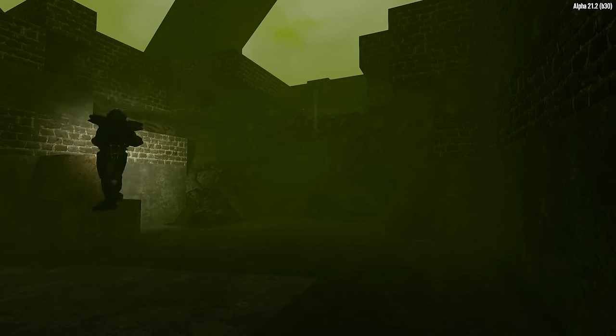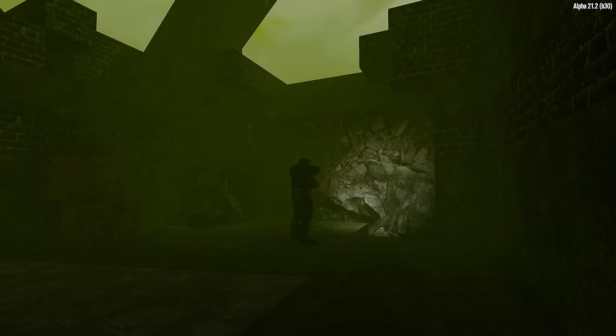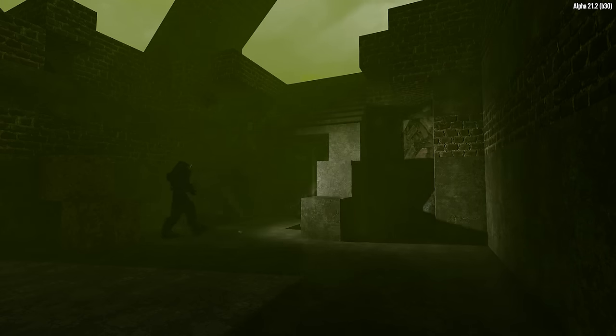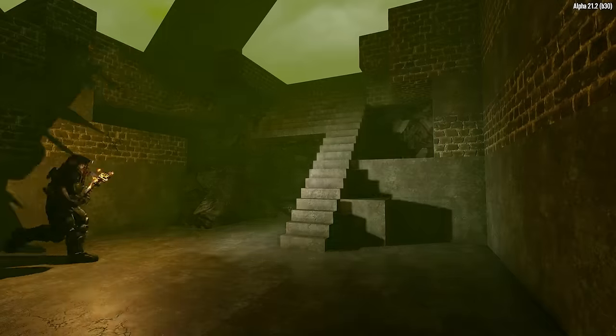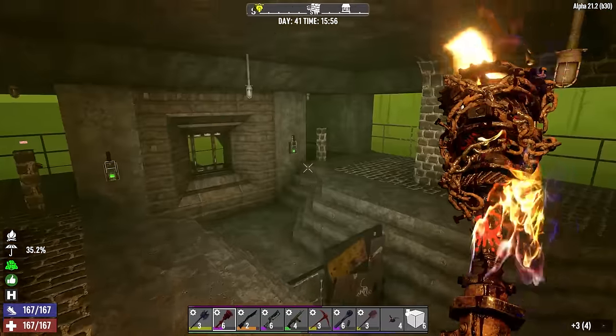Things are looking better already, but the exact same thing will happen again if we don't have a good way for the zombies to get out of here. We've got to rebuild the entire staircase with what limited shapes I have left — that's about as far as I can go right now. We've got to work on more resources. Good thing I have about 10,000 stone in my inventory now.